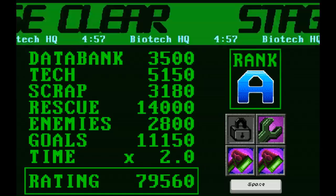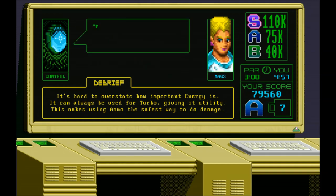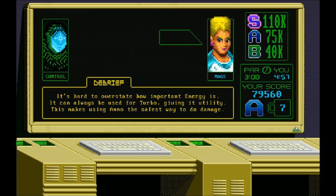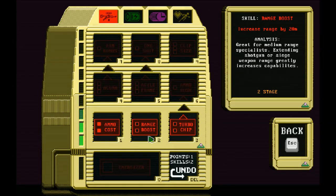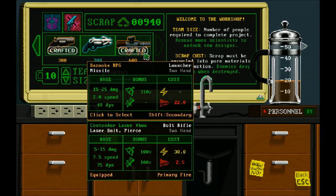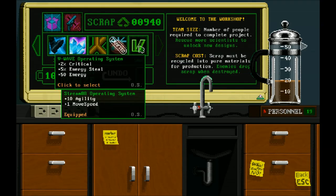Did I miss an S rank by just a little bit? No, we're good. We got a few more points. We'll see if we can buy any other fancy stuff before we go. If we get to 20 rescued, we'll get an Assault Rifle.